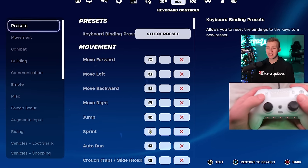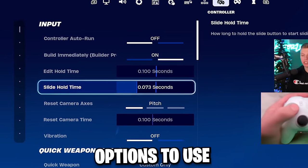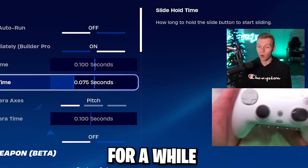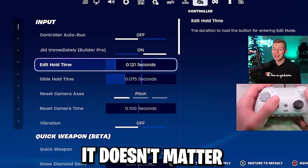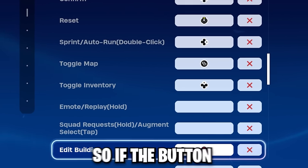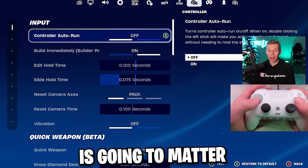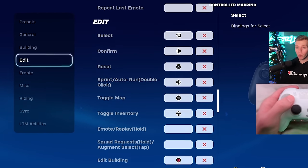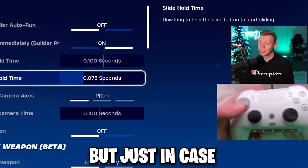The next two tabs are mouse and keyboard senses and mouse and keyboard binds, which don't matter for controller. In the controller sensitivities tab, I'll give you two different options. Edit hold time being all the way down doesn't actually matter because my edit bind is specifically set to B or my paddle. If the button you click to edit is set to switch mode slash edit hold, that's bad — your edit speed is going to be so slow. Make sure your edit bind is set to edit building, not switch mode slash edit hold. Switch mode should be a separate button.